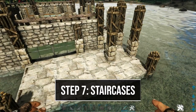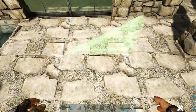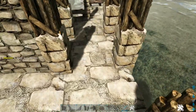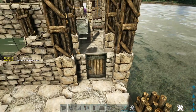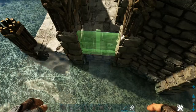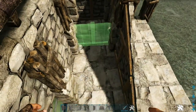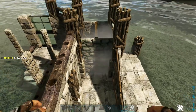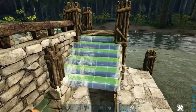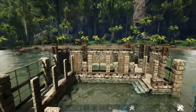Next we're going to come over to either one of our sides and build up our staircase to get us to the second level. Starting off right here in front of this greenhouse wall we're going to place the appropriate sloped stone wall just like this. Then we'll add a stone wall and another sloped wall. In this next spot we're going to add a stone door frame, reinforced door, and then another stone wall. Then over here on the back side we're going to place two high stone walls — make sure you're snapping it on the foundation. Then on the inside here between these two pillars we're going to place two more stone walls. Then go ahead and add your wooden ceiling here on top and drop down two stone stairs to get us down to the ground. It should look like this when it's all said and done, so now go to the other side and duplicate this over here.